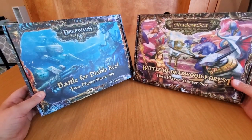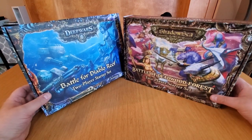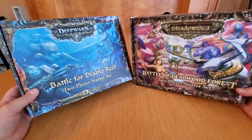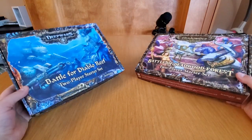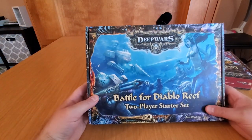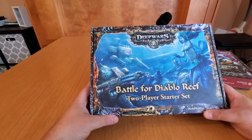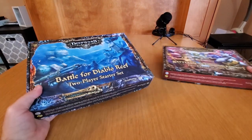I'll try to keep my reaction pretty even-keeled, but I'm super excited about these. Antimatter has delivered — I think these are going to be great products to get people into the game as well as expand your collection if you're already a player. Without further ado, I want to dive right in. There are two new box sets — two-player starter sets for both the Deep Wars line and the Shadow Sea line.